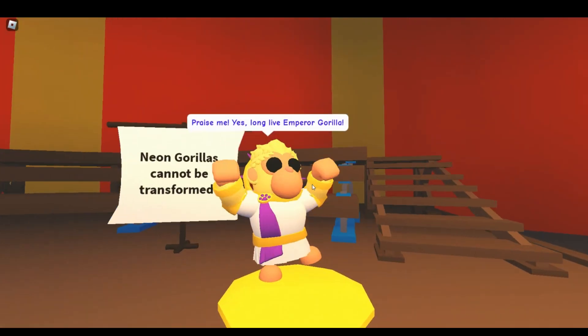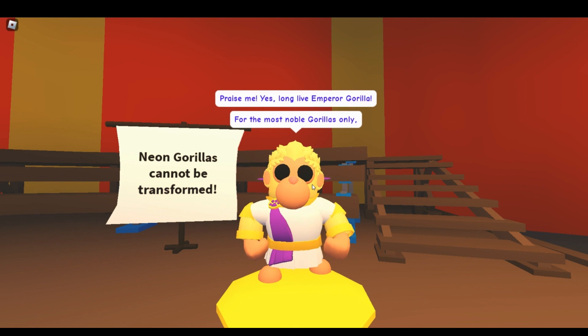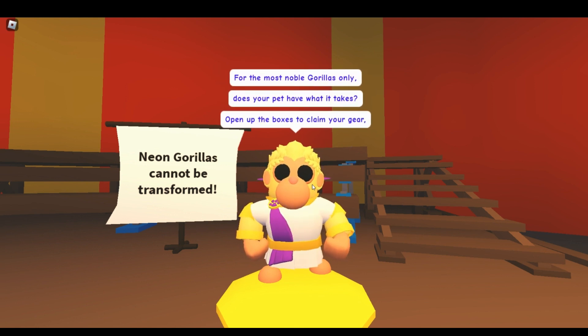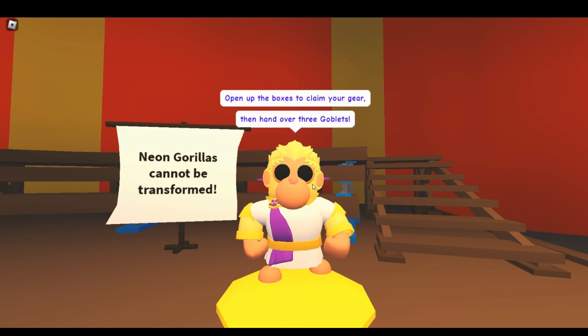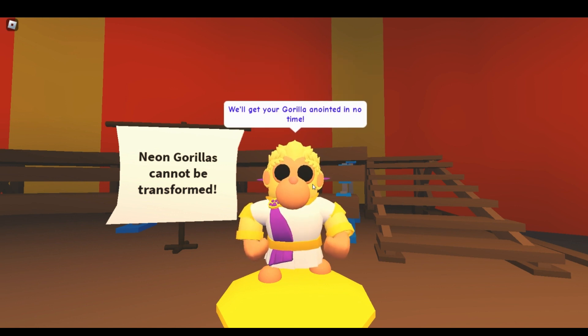So let's talk to it. Praise me — yes, long live emperor gorilla. For the most noble gorillas only. Does your pet have what it takes? Open up the boxes to claim your gear. Hand over three goblets and it will get your gorilla annotated in no time.